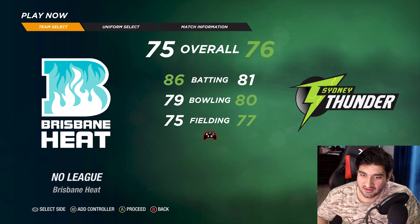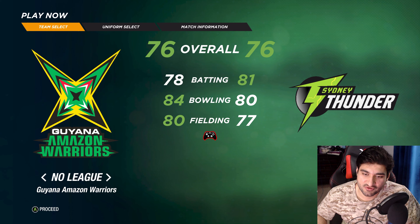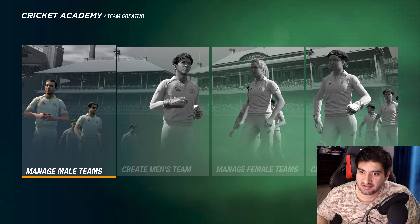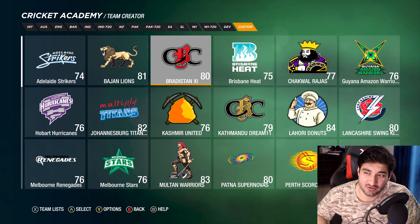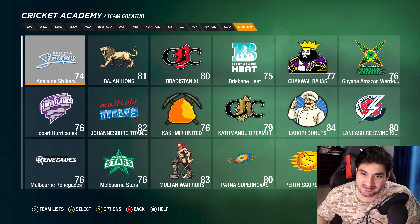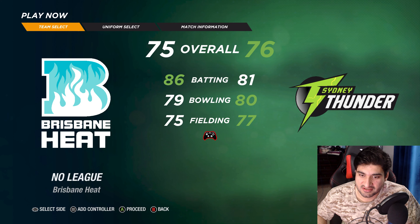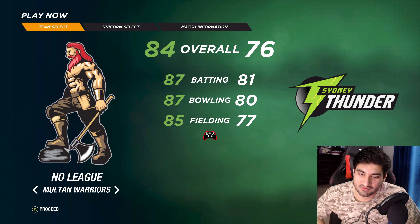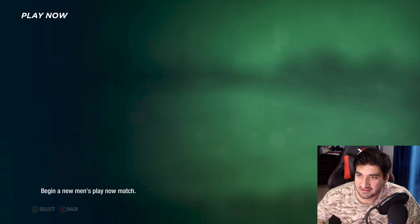So you go to Play Now, then New Match. If you go back and look for those teams they won't appear in the standard leagues — they'll be at the bottom under Custom. That's where all the custom teams are, and because there's no BBL league the game considers those teams custom. So select No League and it'll show all your custom teams — that's how you select and play with them.